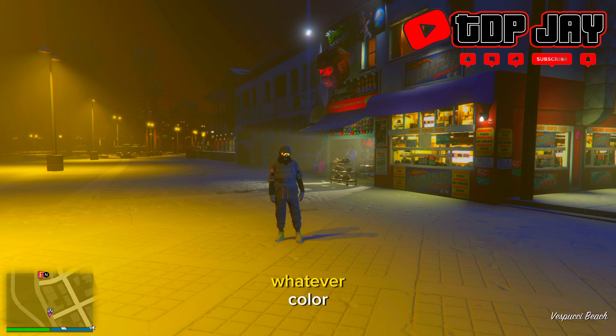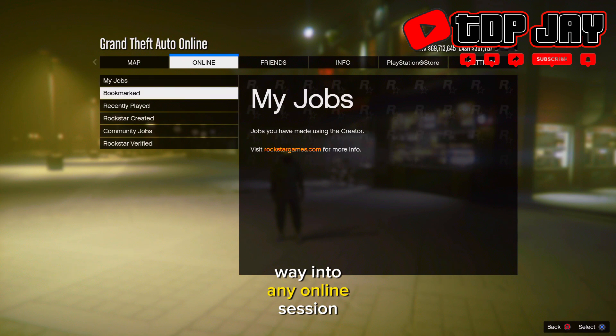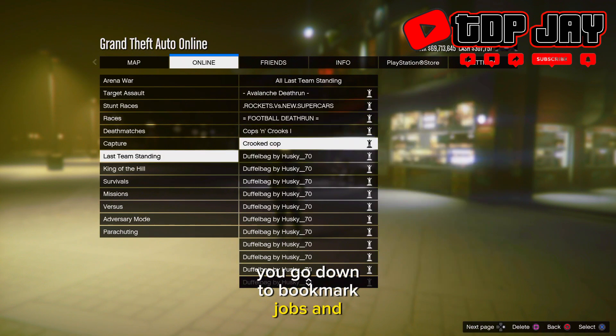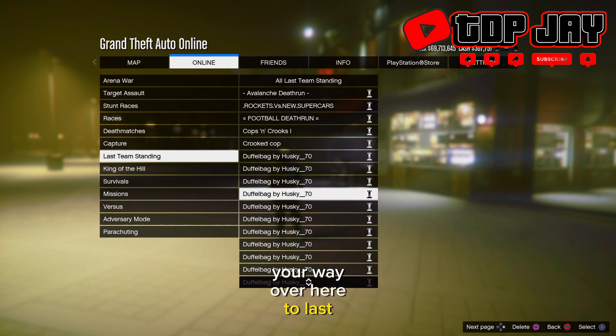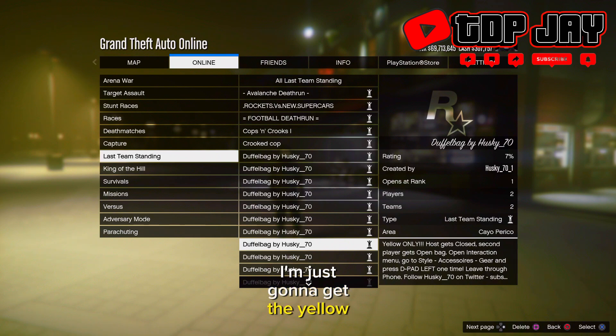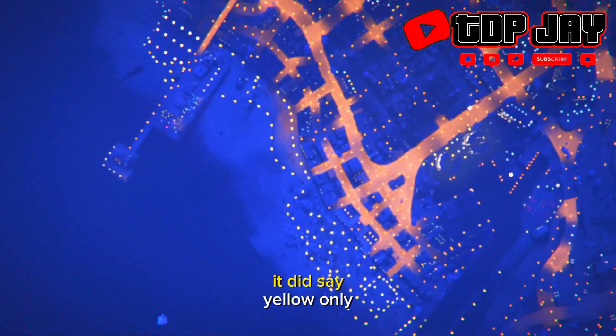After you bookmark the job for whatever color duffel bag you would like, make your way into any online session, press the pause menu, go down to bookmark jobs, and make your way over to Last Team Standing. For the sake of the video I'm just going to get the yellow duffel bag — as you can see in the right-hand corner it did say yellow only.